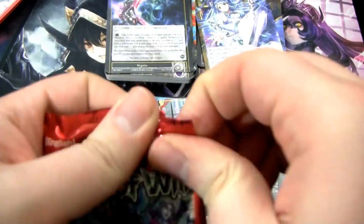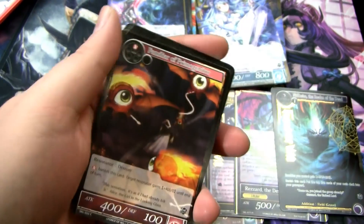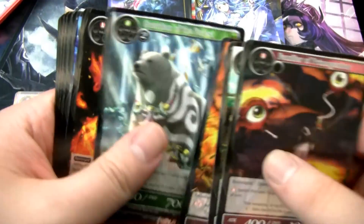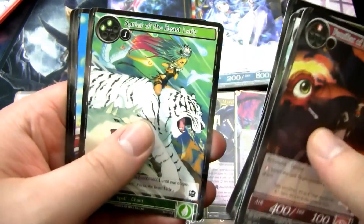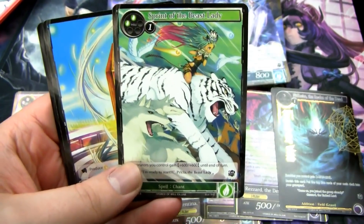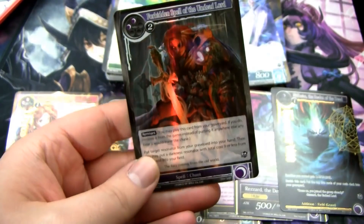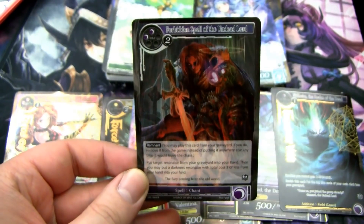I'm not 100% on some of the ratio breakdowns for this set — like, I'm not sure if it's possible to get another stamped Regalia. We got another Charge of the Beast Queen. This is a Foil Rare Forbidden Spell.